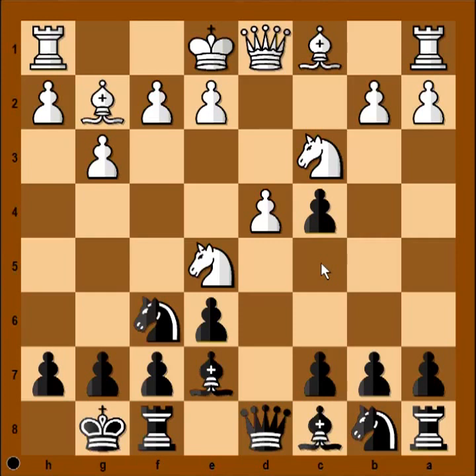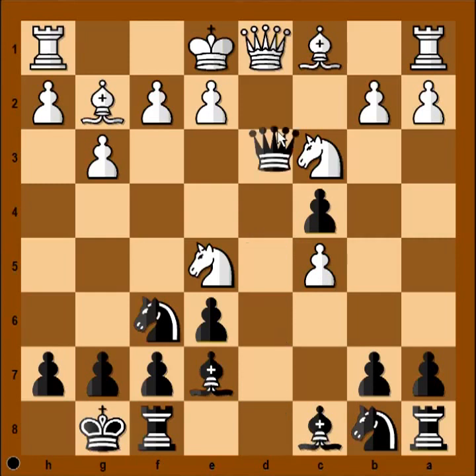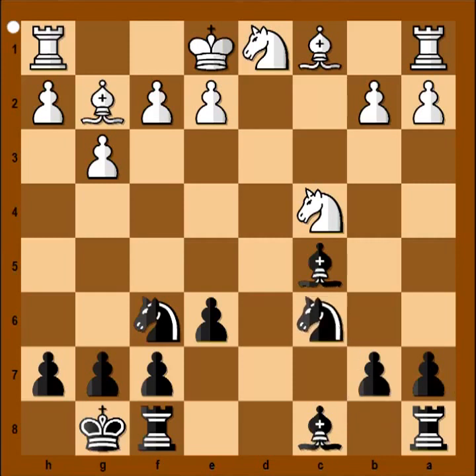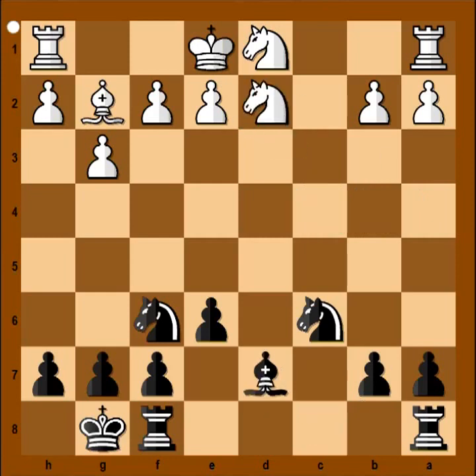c5 is a very common and popular move in this position. And one line goes like this: pawn takes pawn, queen takes queen check, knight takes queen, bishop takes pawn on c5, knight takes pawn on c4, knight to c6, bishop to e3, bishop to b4 check, bishop to d2, bishop takes bishop, knight takes bishop, bishop to d7. And black is okay.